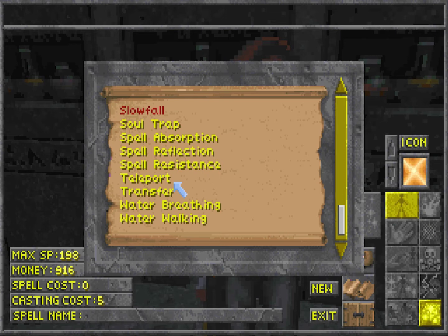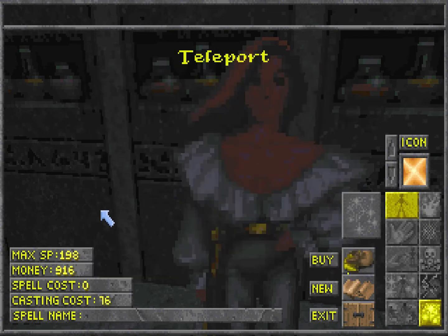So the first thing we're going to need is Teleport. And we can choose an icon for it if we so desire. I like to use the Purple Swirly — I like that one. This column here determines what you cast it on. This is "self." I cannot pick anyone else because Teleport — you can only cast on yourself, thankfully. And this spell is basically Mark and Recall in one.